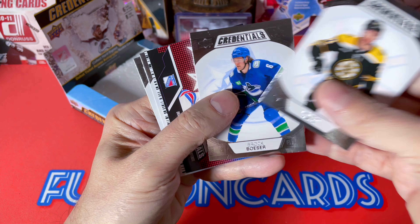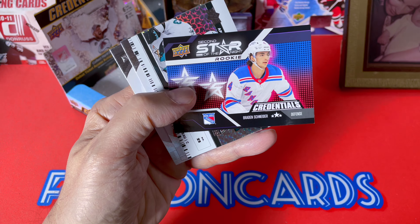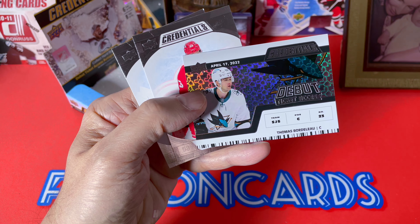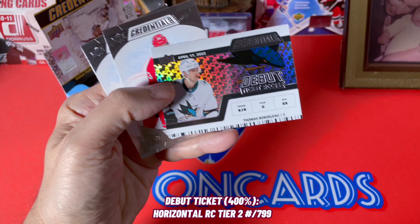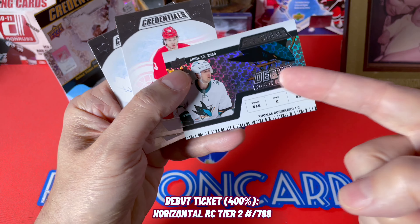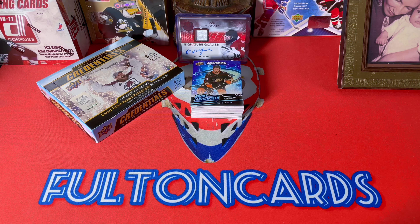Taylor Hall, Brock Foeser, and a Braden Schneider second star of the night. We have another horizontal Debut Ticket Access, and it's numbered to 7.99 because of the tiering. Cider and Tavares as well. That's basically it, guys.